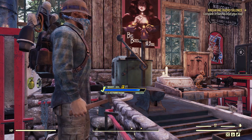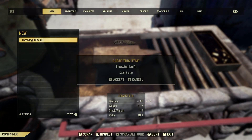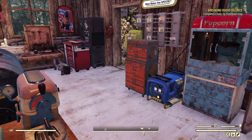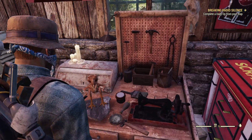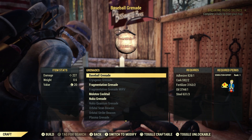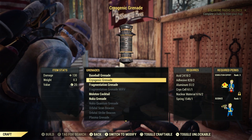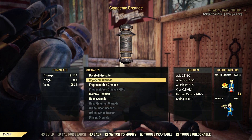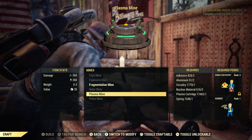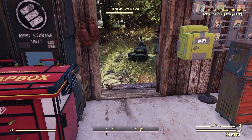I'm just going to go ahead and scrap them. Now, if you are looking to craft a mine or a grenade, you actually have to do that at the Tinker's Workbench. Go to craft - your grenades are right here, and here are your mines. The main thing with grenades and mines is they require a lot more material and they require Demolition Expert. Some of them require Demolition Expert and Science, so these ones are a little bit more advanced. That's why I usually go for the throwing knives for this video, just to show how easy it is.